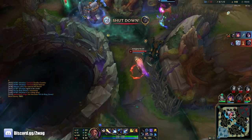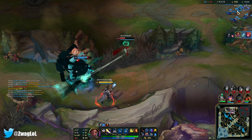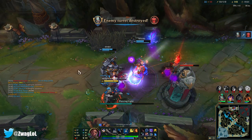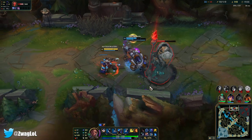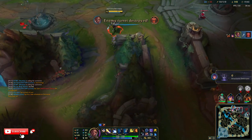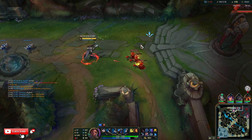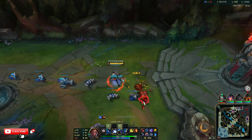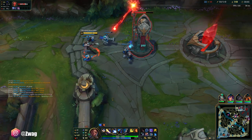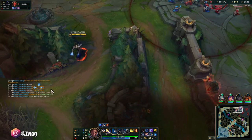See how fast that Zoe died. My Q does 77 damage — my auto attacks do more. I'm a big AP Lucian with rank 1 Q at 95 damage. I have ult in 10 seconds — I can burst somebody, but not Viego though.